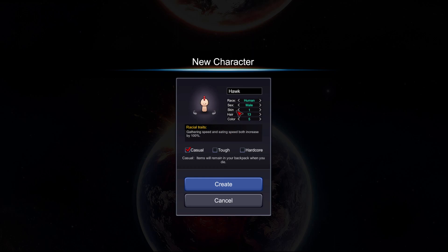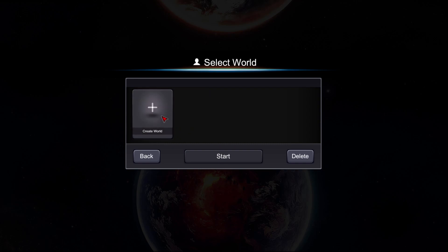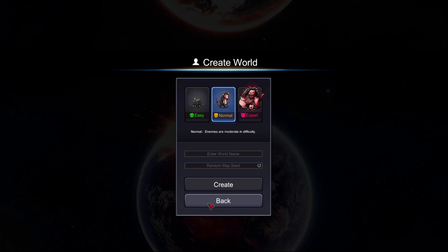I'm still gonna go with the human here, just because we're gonna be doing a lot of gathering in this game especially at the beginning. With that we can kind of zip through pretty quick. We have multiple characters. Selecting a world — normal, expert, dangerous — enemies are very strong and brutal. We'll just call this 'Wallahalla' I guess. Create.